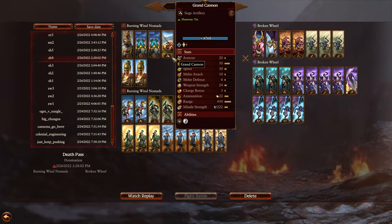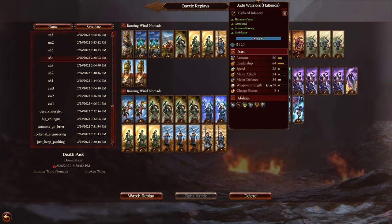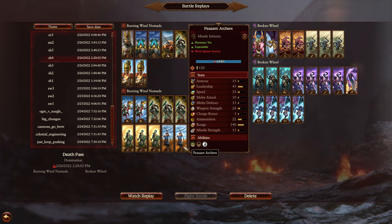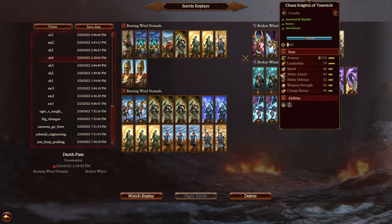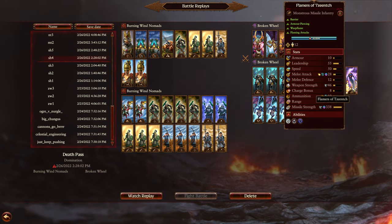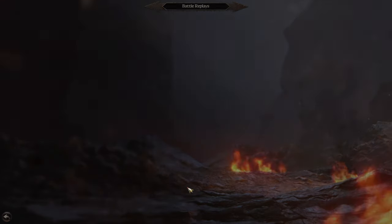In the starting army: a grand cannon, jade warrior crossbow shield, two jade warriors, and a peasant long spear. In reserve: four more jade crossbow shields, two halberds, three jade warriors, three peasant archers, and two peasant long spears. My opponent, my patron spud house, is coming in with a herald of Tzeentch, lore of metal, lord of change, a couple of exalted pink horrors, some blue horrors, three chaos knights in reserve, four forsaken, one flamer, and four furies.